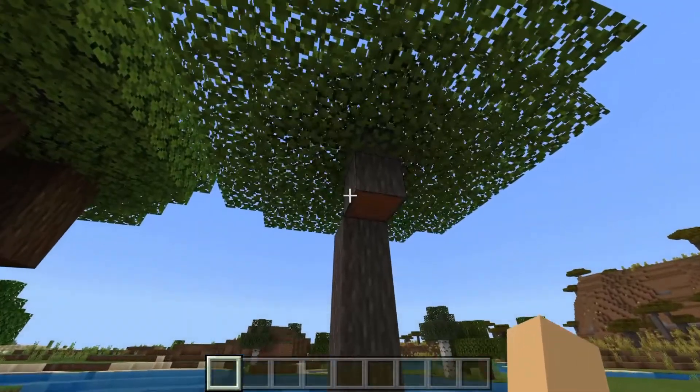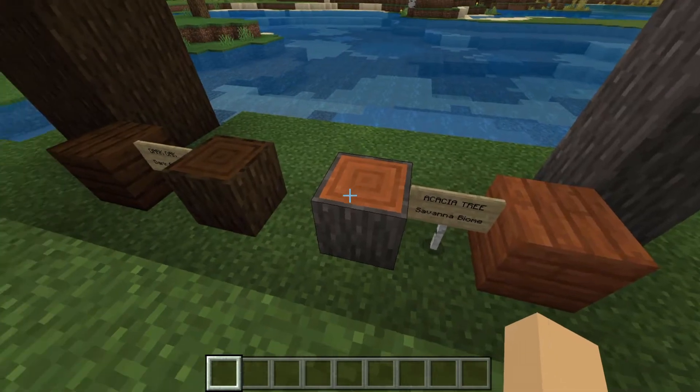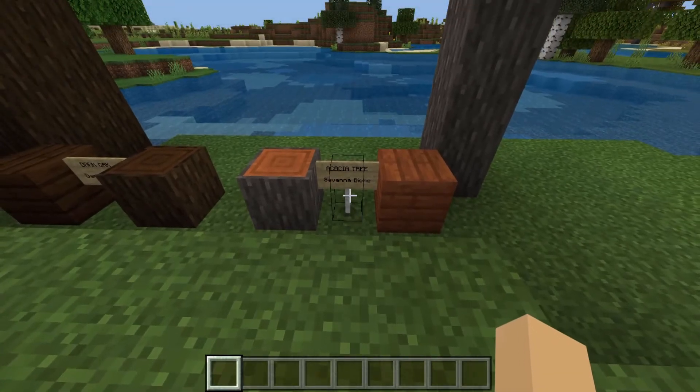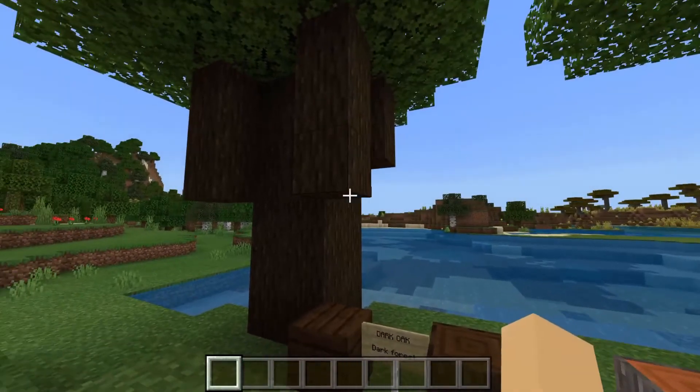And finally, we have the acacia tree. The outside, the bark, is gray, but the inside is this very unique, very pretty orange-reddish color. These can be found in the savannah biomes. And I forgot to mention, the dark oak can be found in the dark forests.